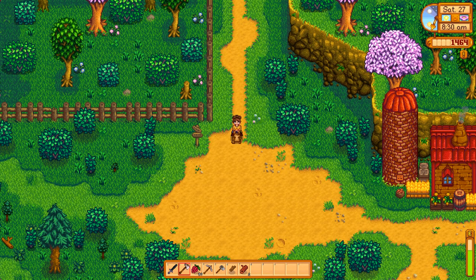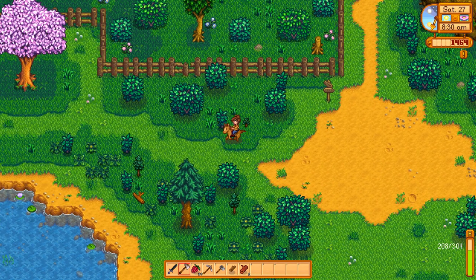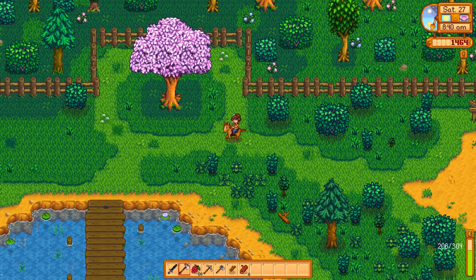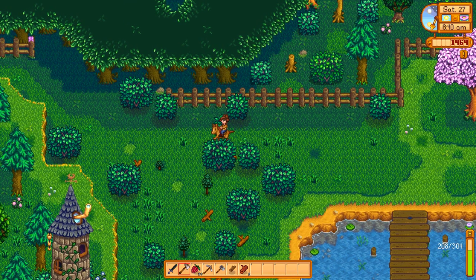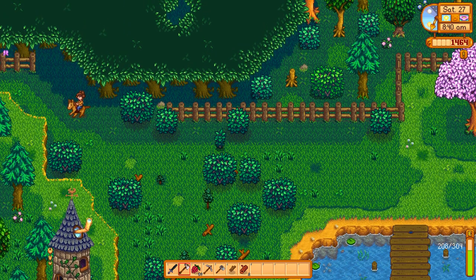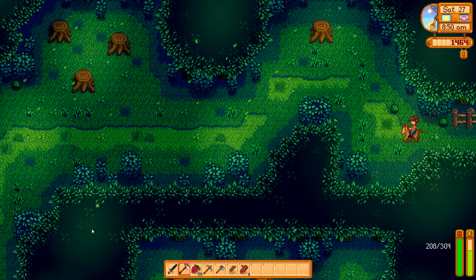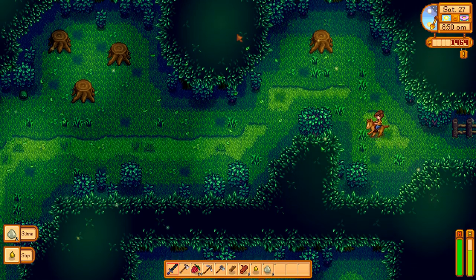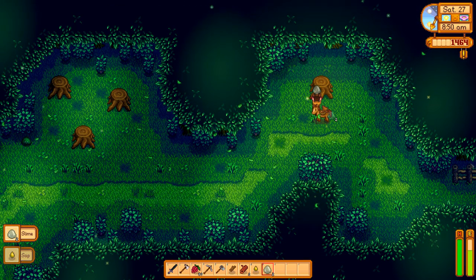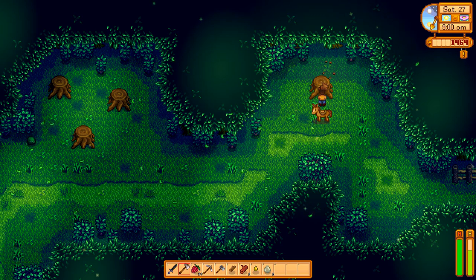It is also Saturday, so we want to forage today before everything resets. I think we're going to go to the spring onion section of the map and chop down all of those trees, which should give us some more acorns. So when we're ready for more oak trees, we'll have the acorns ready.